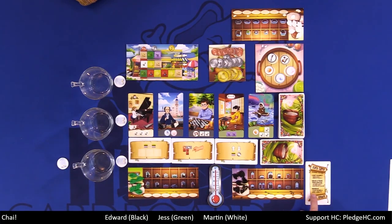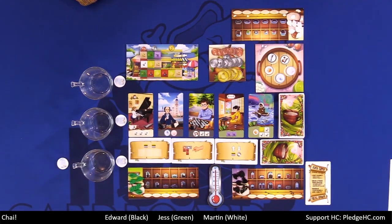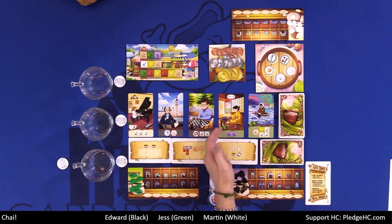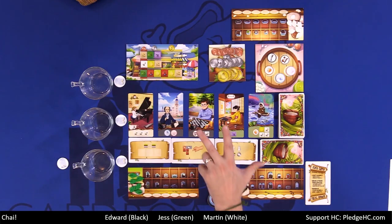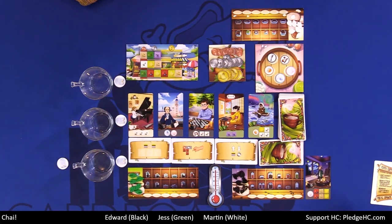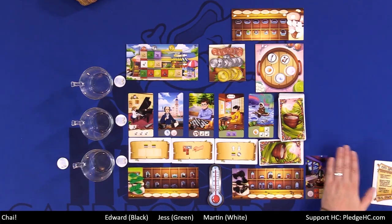The third action is reserving one customer and using one ability. When the game starts, each player starts with a customer of their own color — Jess with a green customer, me with a black customer, and Martin with a white customer. You can see this by the outline at the bottom of each customer and inside the cup. You're allowed to reserve or have reserved a total of three customers. You can reserve customers in other player colors, but once reserved, only you can complete them.